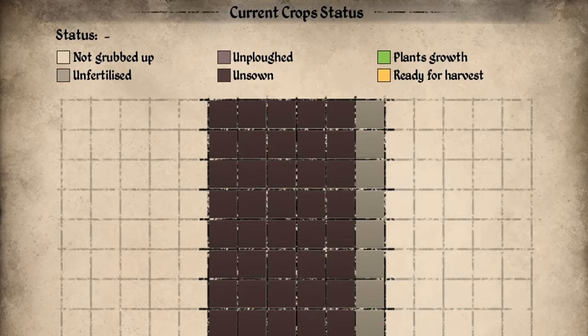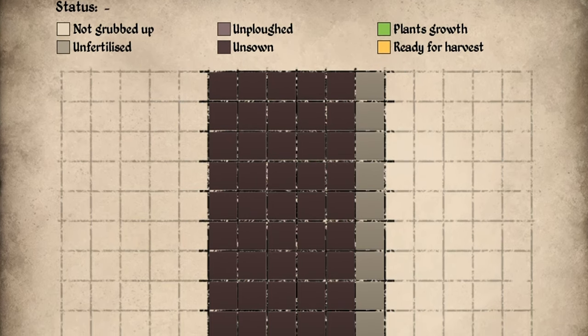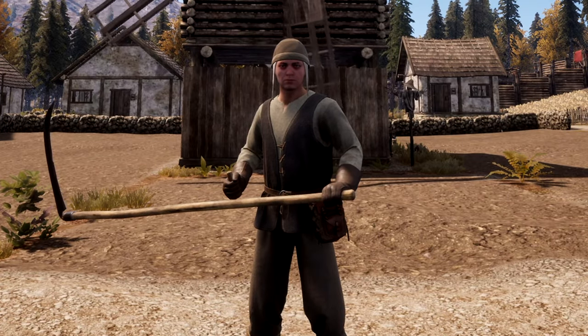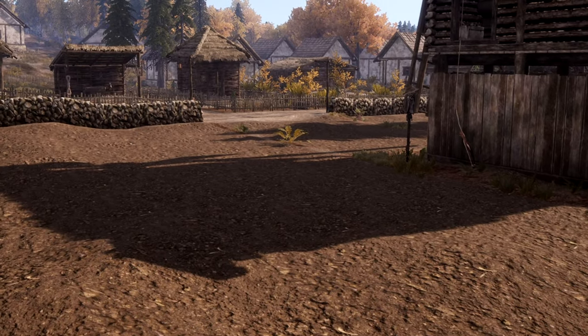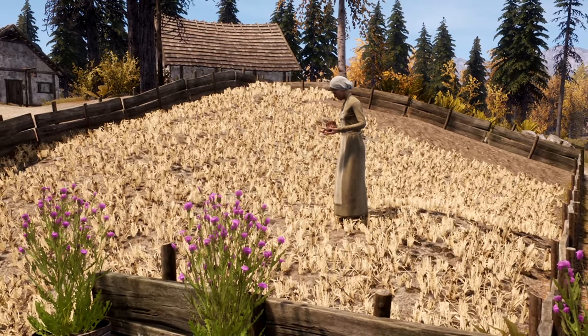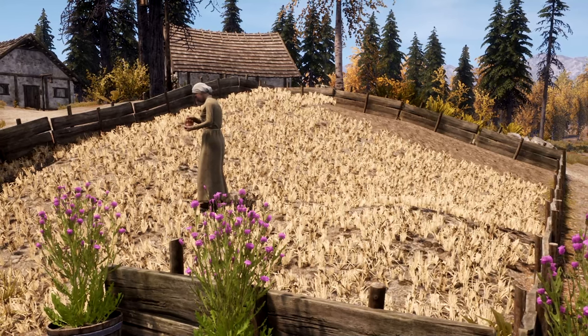In this menu, you will be able to see whether your fields are fertilized, planted, or harvestable, and can change what plants will be grown each season. This is something you will need to do manually each season. Just make sure the crop you've chosen is able to be grown that season, else your farm hands will not plant them. Your farmers will do the rest of the work on their own, allowing you to sit back, relax, and work on crafting, management, or whatever you prefer.